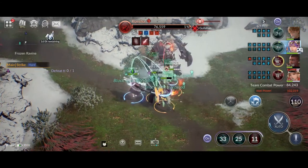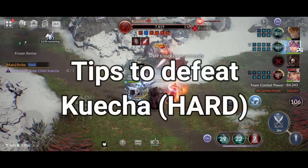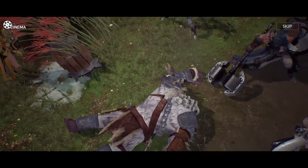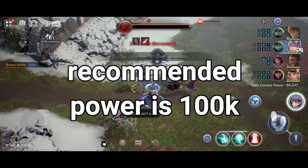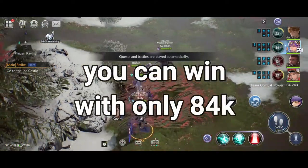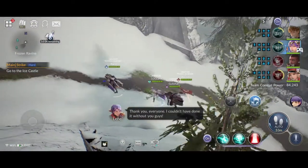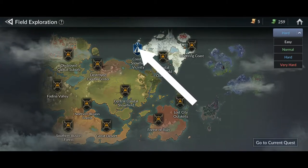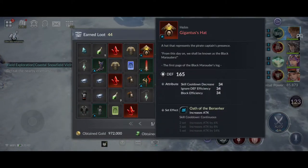Hello guys and welcome back to the channel. In this video I will show you how to defeat Boorish Tribe boss Quecha in hard mode. The recommended team power to defeat Quecha is 100,000, but with the right strategy we can still win with only 84,000 team power. Defeating this boss will unlock the first hard mode in the field of exploration and start farming red gears — three red gears in just 45 minutes.